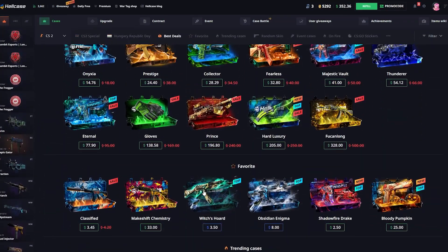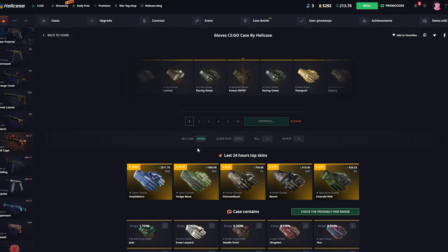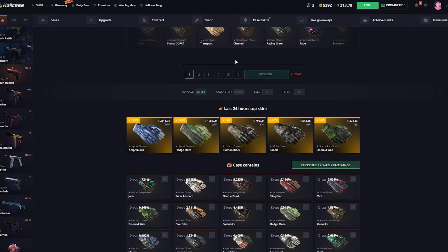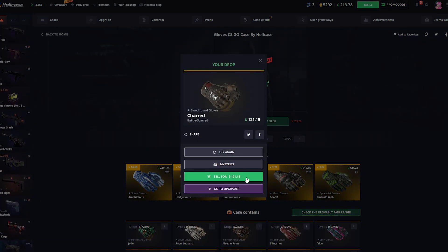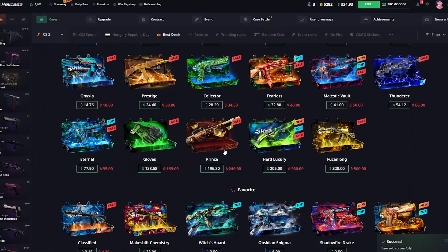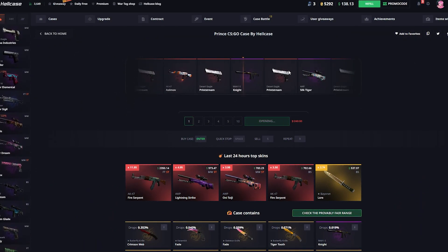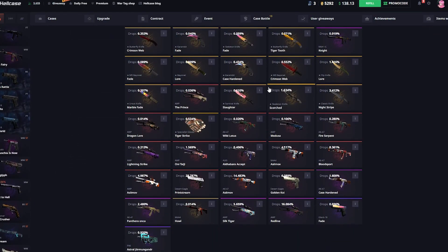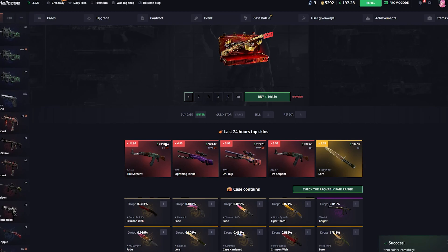On to the Gloves case — hopefully we don't get screwed and can afford some other ones. Imagine it gives us a $2k glove — that would have been amazing. This one's not too good though, $121. At least we didn't lose everything and still have a chance at others. I really want to try the other two but I'm not sure I'll have enough. No Fire Serpent, no Howl — just $59. Got screwed there boys.